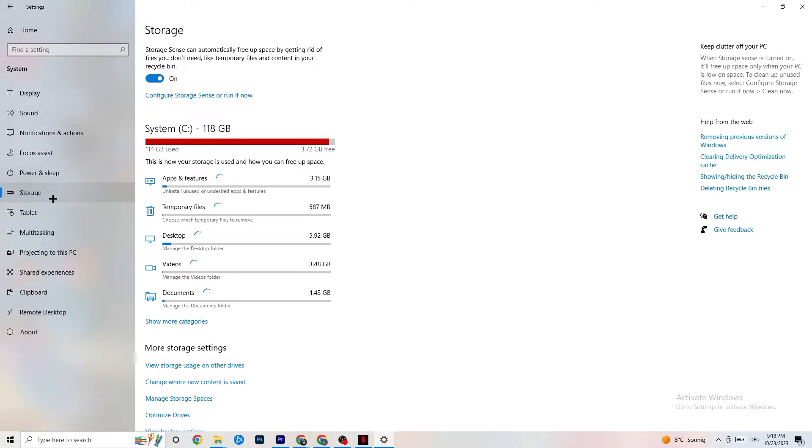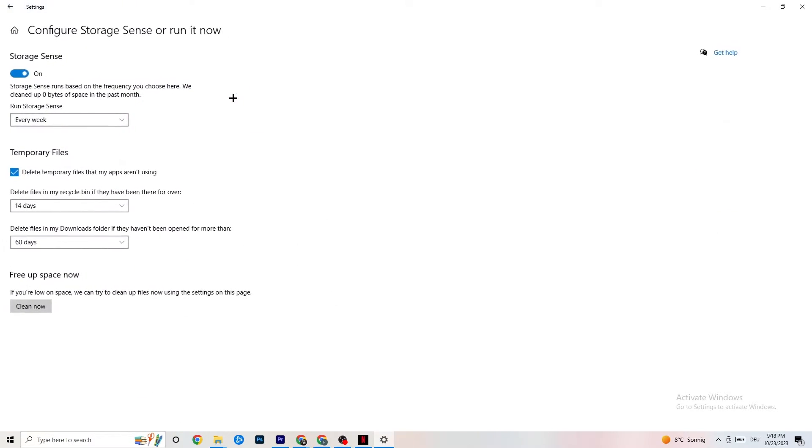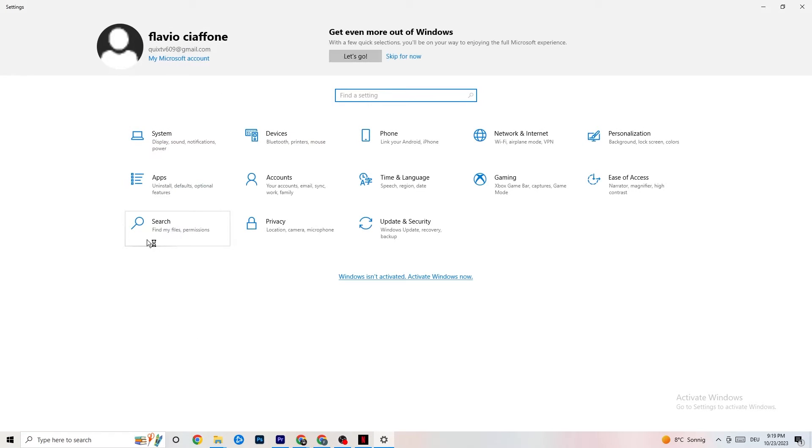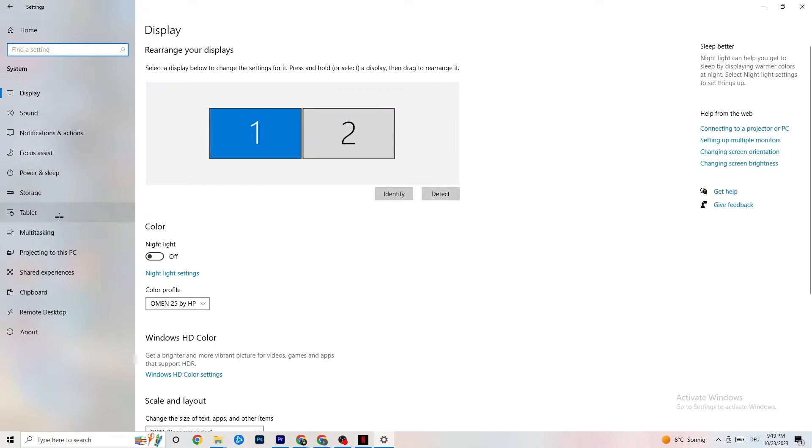Next, go to Storage. Click into Configure Storage Sense and run it now. There's an algorithm you can adjust — I recommend keeping settings at every week, 14 days, and 60 days. Then click Clean Now, which will delete every temporary file on your PC that you don't need. It basically gets rid of trash you don't need.